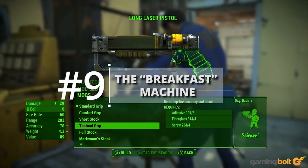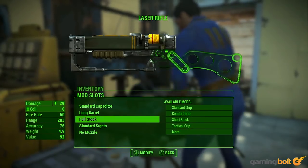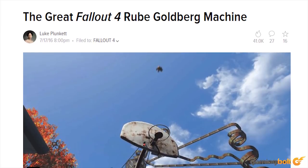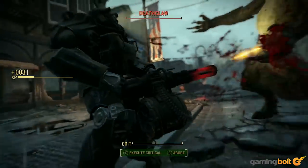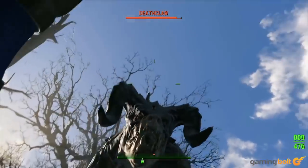The Breakfast Machine: You may or may not like the Contraption Workshop in Fallout 4, but that doesn't mean it hasn't spawned some amazing videos. This creation by UpIsNotJump combines bowling balls, turbines, ramps, conveyor belts with teddy bears, nukes, explosions, fireworks, and everything in between — to provide breakfast. Sort of.